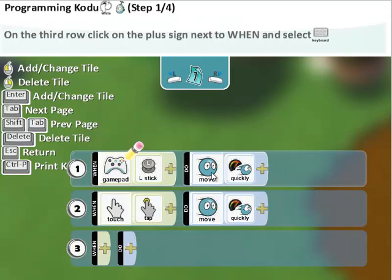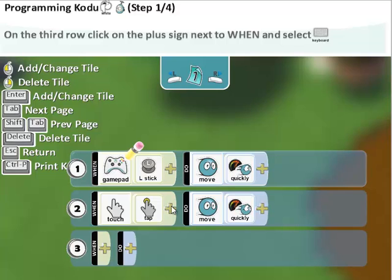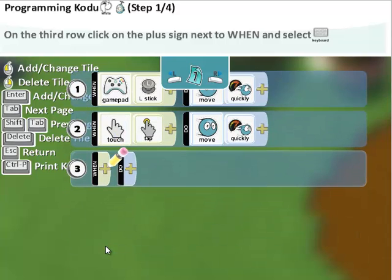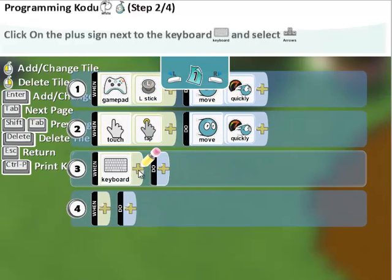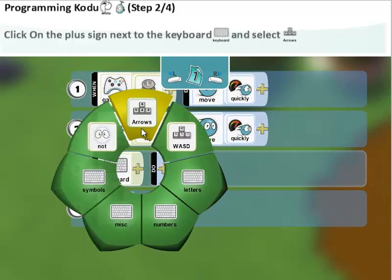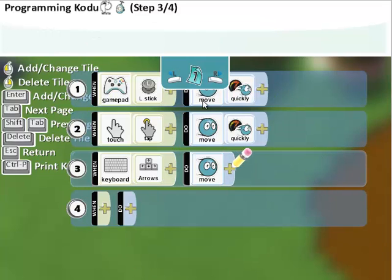So these are when/do statements. Right now we have: when gamepad left stick, do move quickly; and if we had a touch screen, if touch tap, then move quickly. If you don't have a gamepad or touch screen, you need to do something different. So the input is going to be our keyboard. In the third row of code, we're going to click keyboard, and then we're going to add a modifier — plus the arrow keys. Now we need to add a do move for Codu.